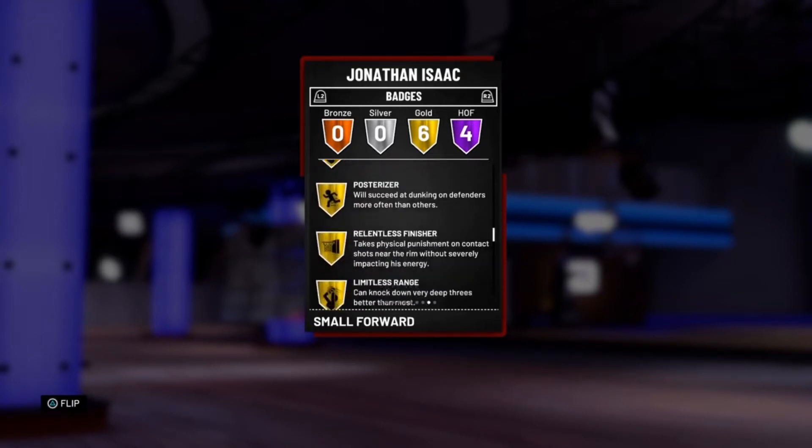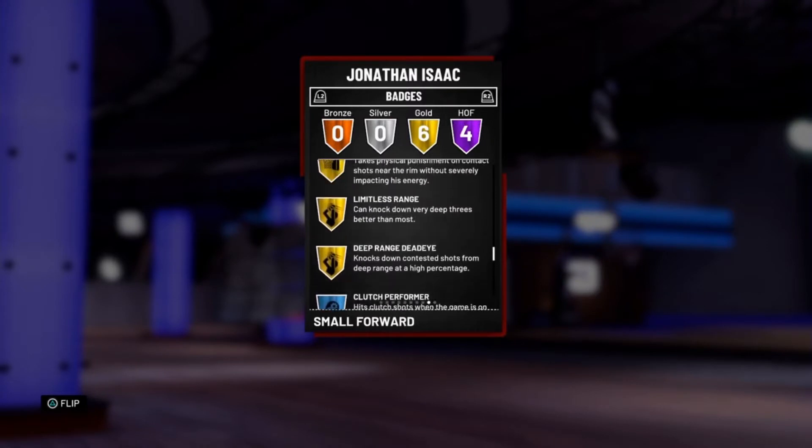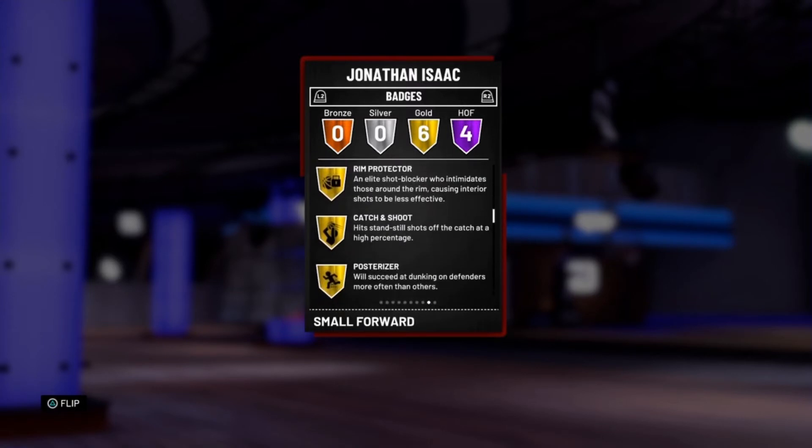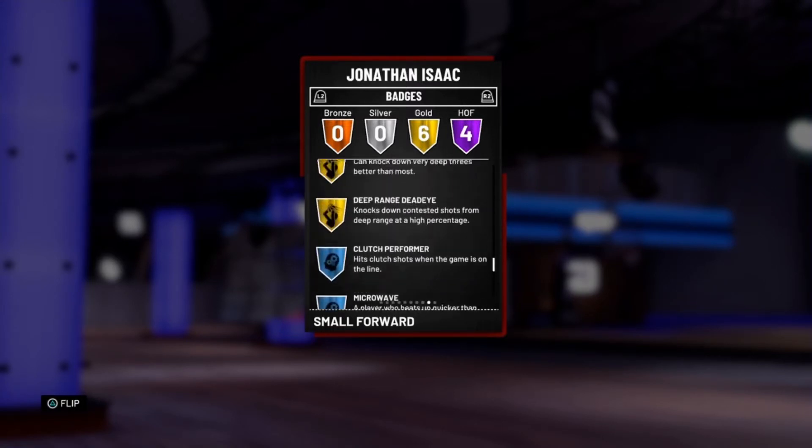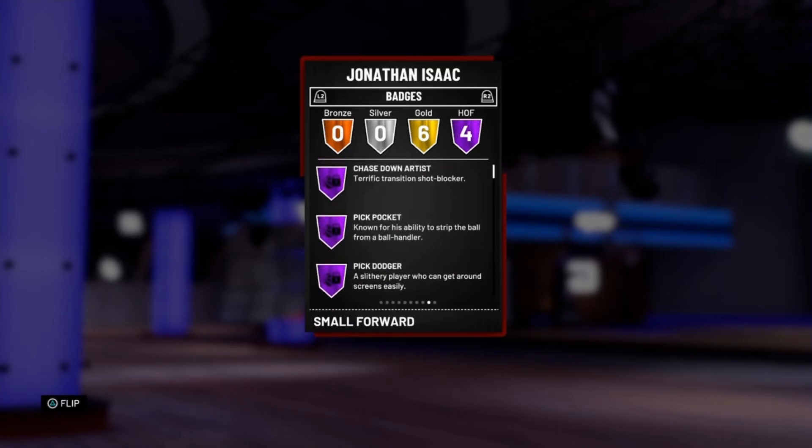I also added a couple badges to him — I added Deep Range Limitless, Relentless, and Catch and Shoot. But he already had Rim Protector and Posterizer. So yeah, this is Jonathan Isaac. We're going to get straight into the gameplay and see how good this card really is.